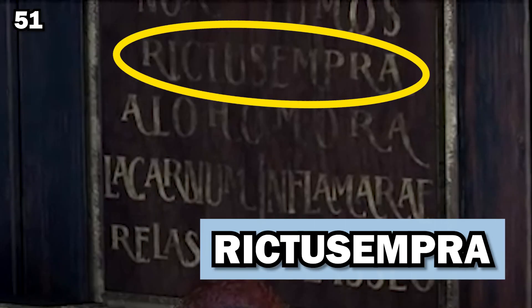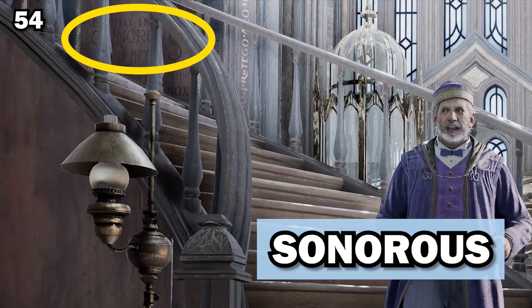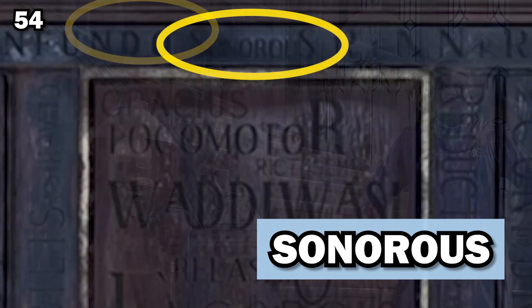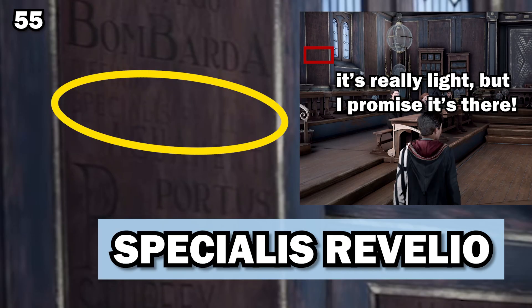Rictusempra, or the tickling charm, tickles the target until they become weak with laughter. Riddikulus, or the boggart banishing spell, is used when fighting a boggart, forcing it to take the appearance of an object the caster is focusing on. Scourgify, the scouring charm, cleans objects. The Sonorus charm emits a magnified roar from the tip of the wand — this noise disrupts all in its path and can harm opponents. This is not to be confused with the amplifying charm, which has a different spelling. Specialis Revelio reveals spells cast on objects or potions.